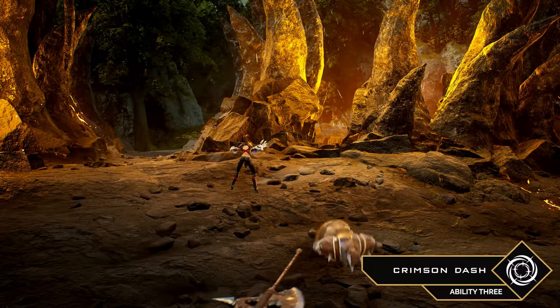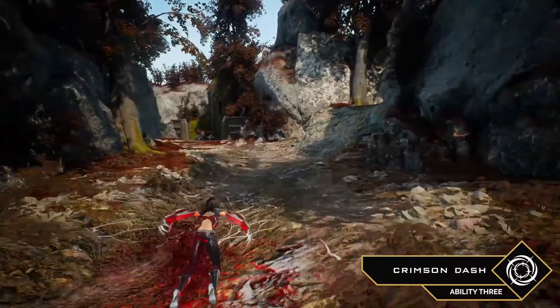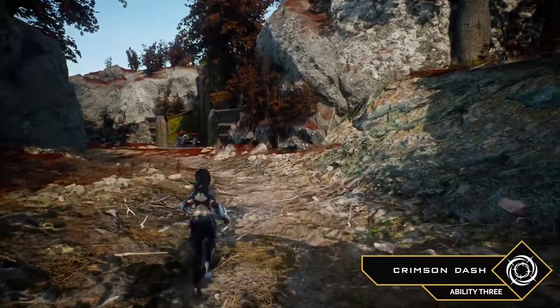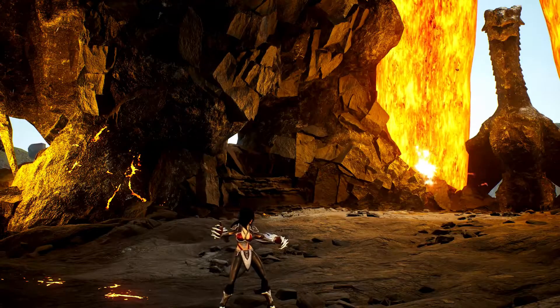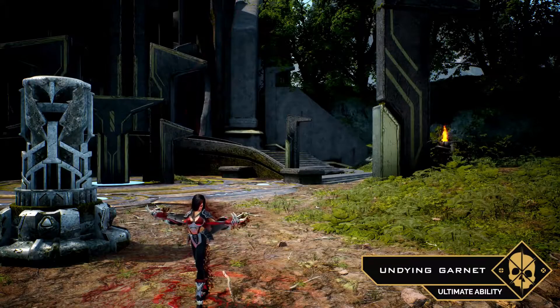Ability 3, Crimson Dash, is a dash that deals damage to enemies she passes through. She can store 2 charges of this ability at once. And her ultimate, Undying Garnet, makes her unkillable for 2 seconds and gives her lifesteal during and after the cast.